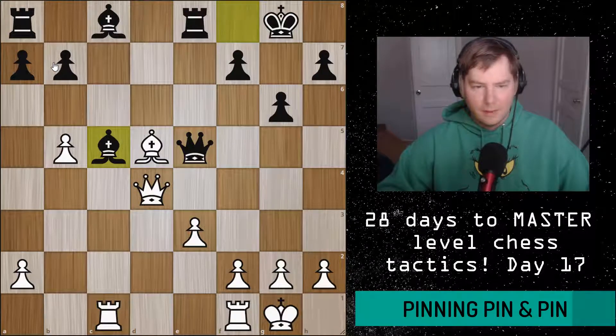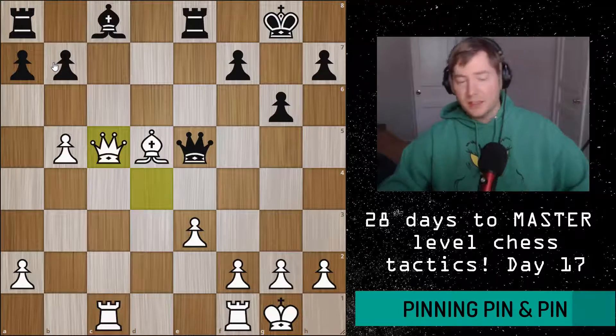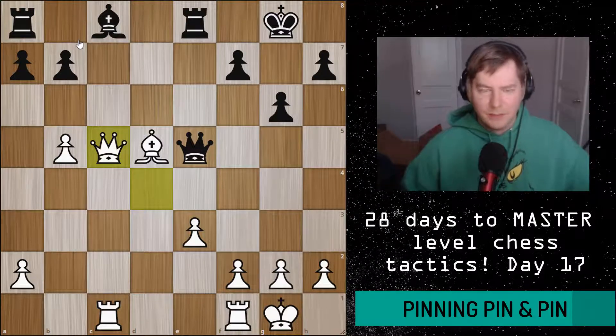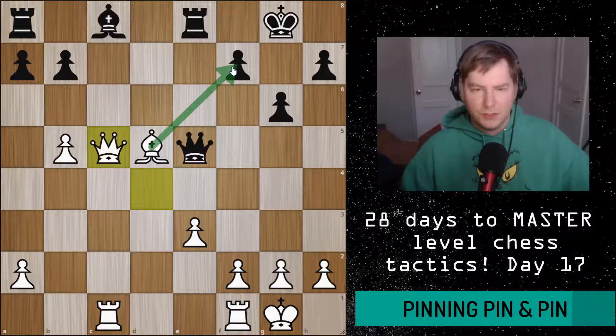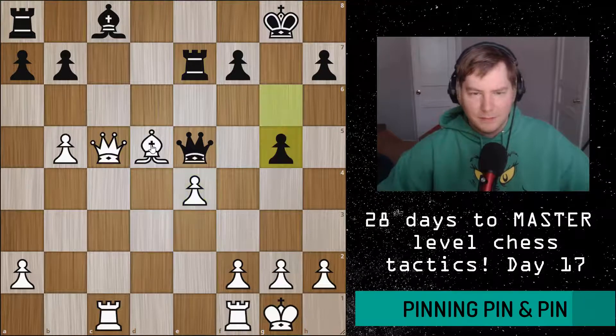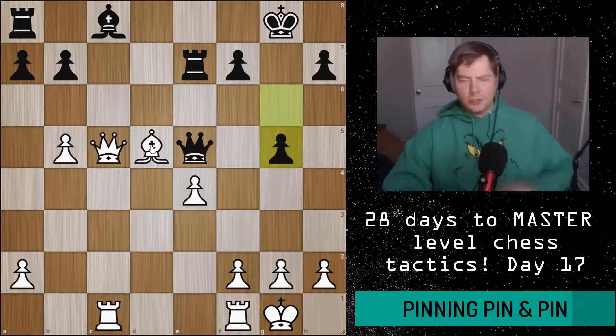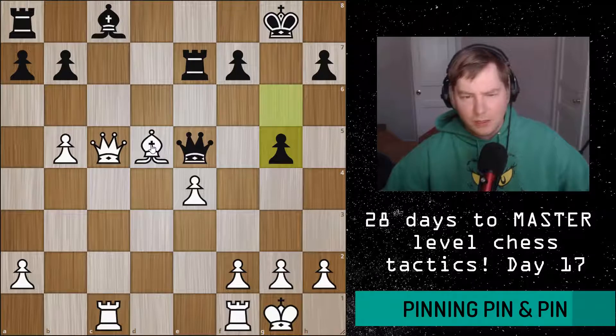White is a lot more active than if black had played queen to a5. The queens are still on the board, white is a pawn up, and black now has severe problems developing — specifically the bishop and rook are very inactive — while white has threats like bishop takes on f7. Black protects, and white just consolidates. I'll go quickly through the rest of this game to show how Korchnoi used the pin on the c-file as well as the bishop on d5 to gain a pawn.